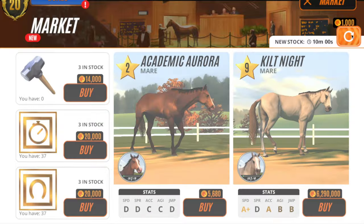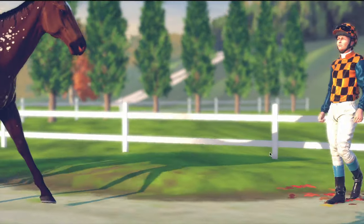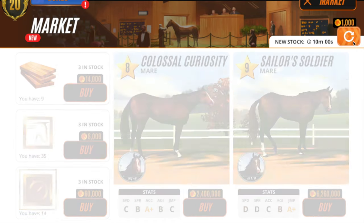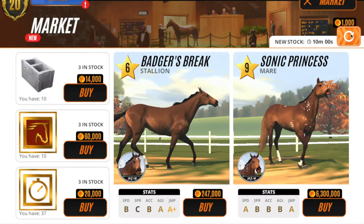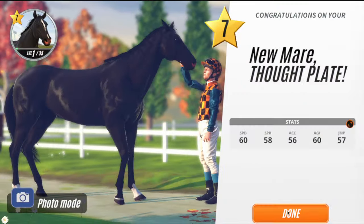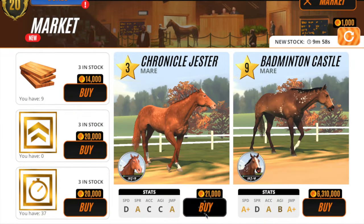We're going to buy three mares since we have three foaling slots. This one's quite pretty — we're going for a kind of bay theme unintentionally. These two are stallions, so we just need one more mare. Let's go with this black mare — she's very pretty. Oh wait, that kind of defeats the purpose of trying to breed pure black foals, but I guess we could use her to mix it up.